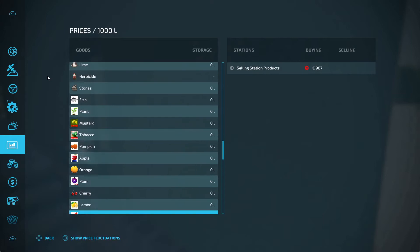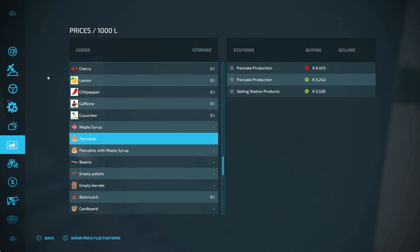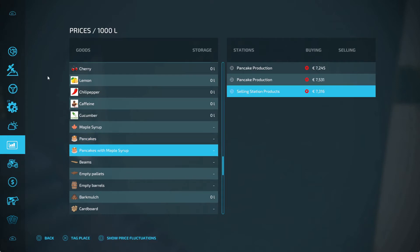I'm on easy now. So pancakes at the selling station: 6,500. Pancakes with maple syrup: 7,300 — almost 1,000 more actually.